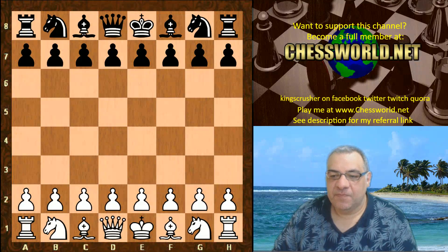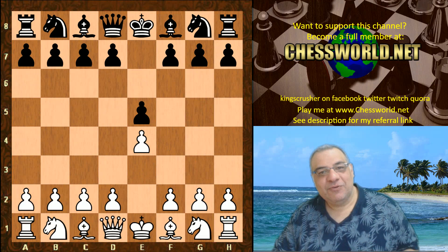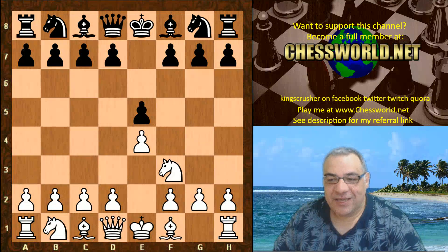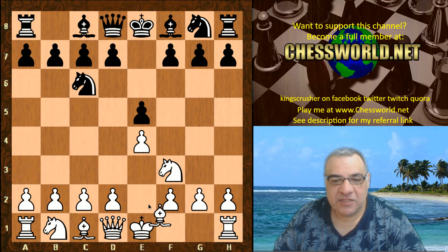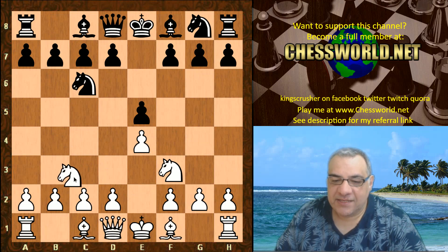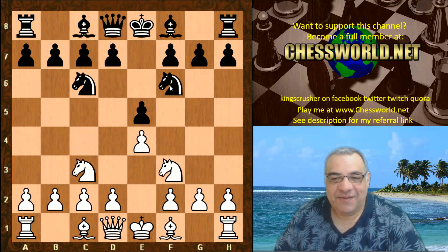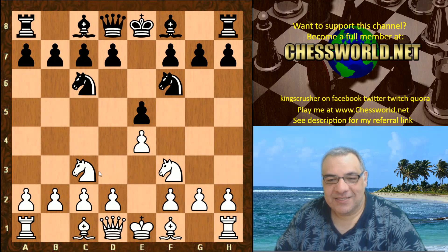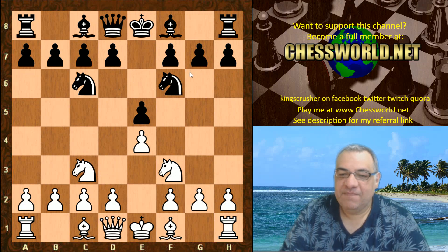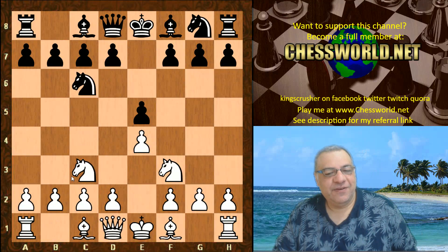So let's have a look. e4 — you play with white — e5, pretty bog-standard so far. Knight f3, Knight c6. Now the usual move here is the Ruy Lopez, that's the most tried and tested move, but you can play the Three Knights game, which usually goes into the aptly named Four Knights game when the four knights are symmetrical. You can check Wikipedia for the Four Knights game.